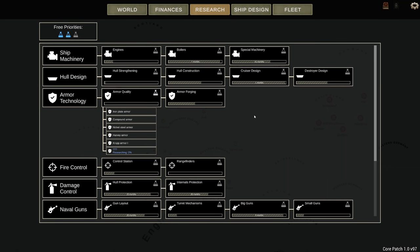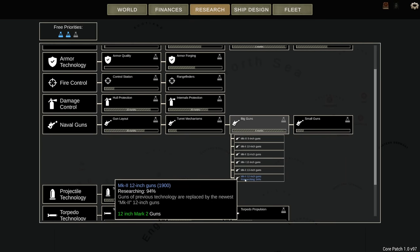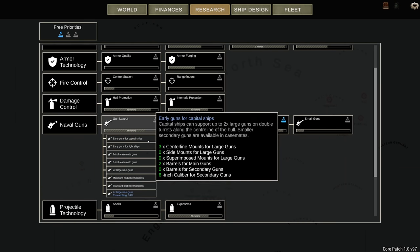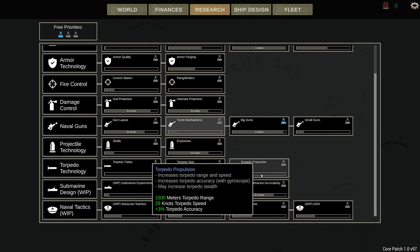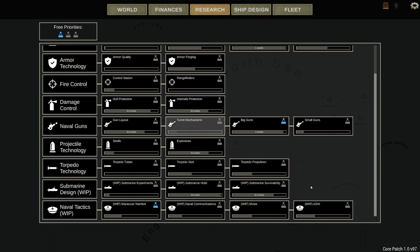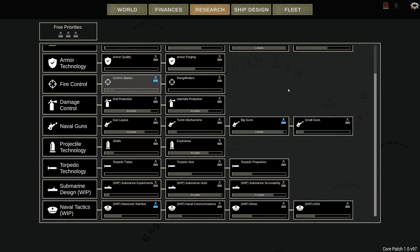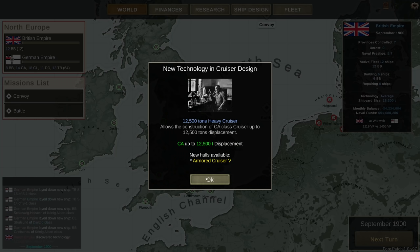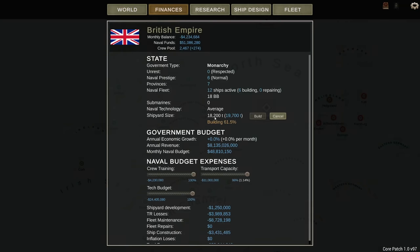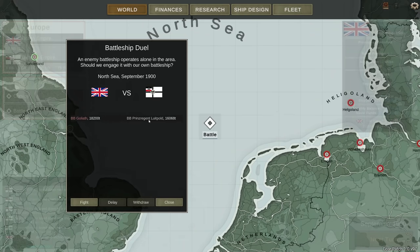It's probably going to depress my finances even more. Let's take the research priority off that. Six months for the 12-inch — I could buff that to three. Turret mechanics, possibly. All this submarine stuff I'm going to ignore, same as mines — it's not in the game yet. Let's go for better fire control. So we have our priorities: control station, big guns, and maneuver warfare. New tech: cruisers can now go up to 12,500 tons. We have the Goliath once again, against the Prince Regent Leutpold — that's 16,068 tons, one of their eight battleships. Let's put it down.